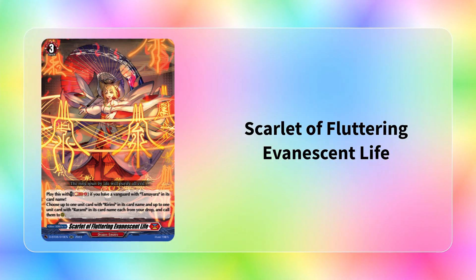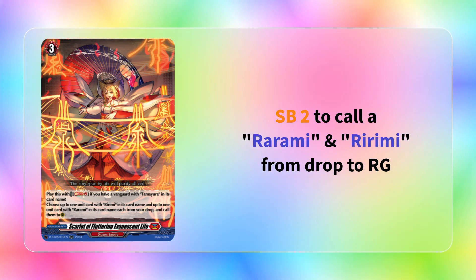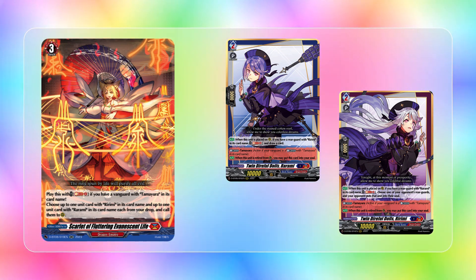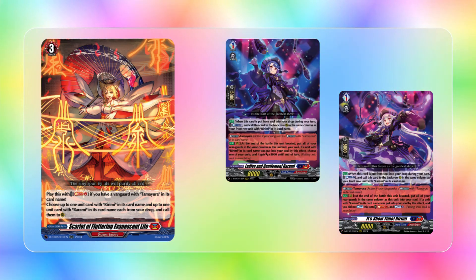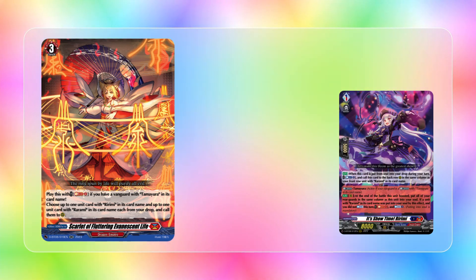Then we received another order in Scarlet of Fluttering Evanescence Life, which is a grade 2-3 normal order that says play this with Soul Blast 2 if you have a vanguard with Tamayura in its card name. Choose up to one unit card with Rarumi and up to one card with Rirumi from drop, and call them to rear guard. I personally am not a huge fan of this order, but it does give you a board essentially for free: you Soul Blast the grade 2s, call the grade 2s, use Rarumi's effect to draw cards soul-blasting the grade 1s, then counter-blast 2 to call the grade 1s to their respective columns. You'd have a full board for 2 soul and 2 CB, which is quite hefty. But you could refund one CB with grade 1 Rarumi, so it's more like 2 soul and 1 CB. Some players like having this as a one-card board option.